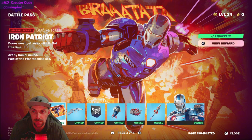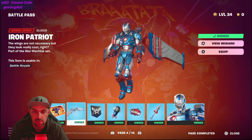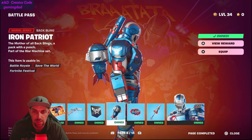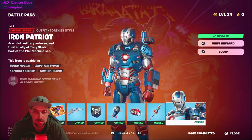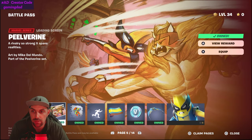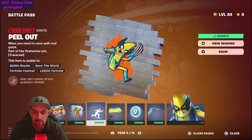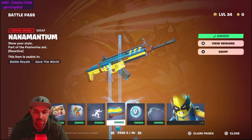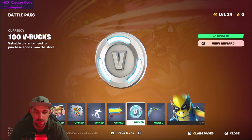Iron Patriot — that's the patriot version of War Machine. Basically the same as page three except now you're in American colors. Quite simple, depends which one you like better. Then there's a pure green option — if you like a banana — that's pretty simple, then our V-Bucks.